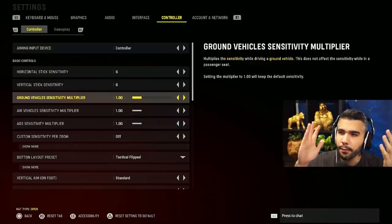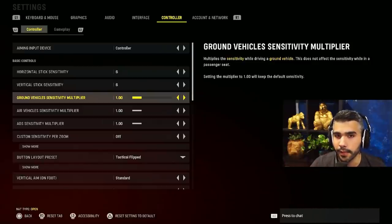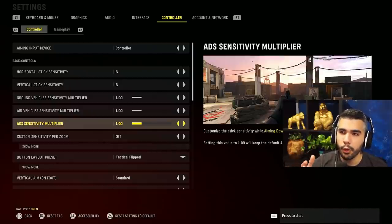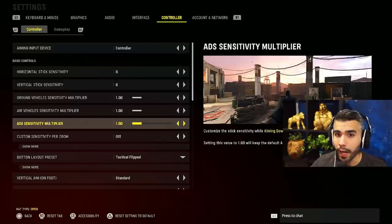I play 6/6/1. If you're going to play 7 or 8, lower your ADS sensitivity multiplier — for example at 8/8, put ADS at 0.75 to keep your effective ADS sense around six. Six is a good medium: not too fast to lose precise shots, but not too slow to keep up with movement. You want your ADS sense effectively at six when aiming in.